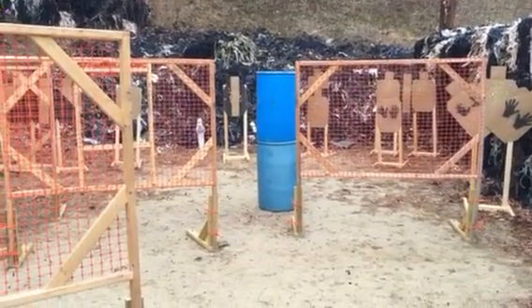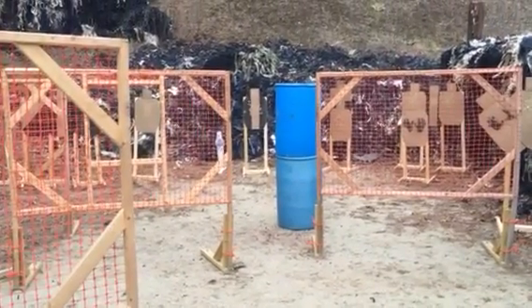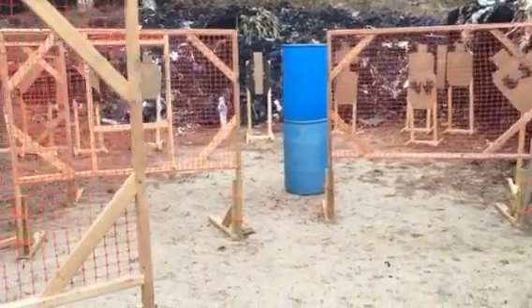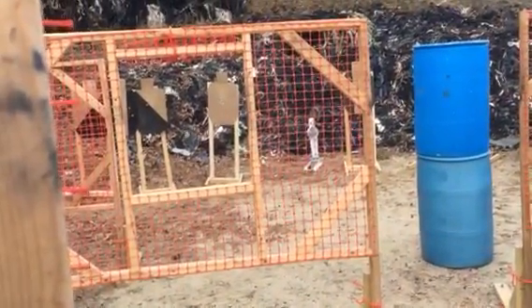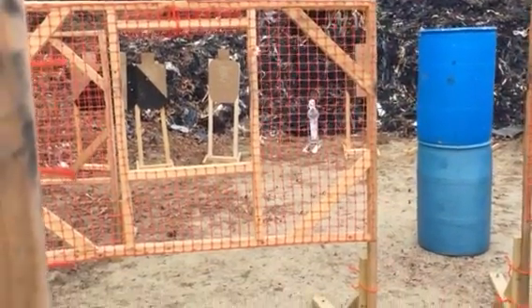Okay, here's pit one. Starting at position one, you're going to hit the tuxedo target. On the signal, you're going to hit the tuxedo target with two. You're going to move to this position, and you're going to hit that target — the one without any colors on it — you're going to hit that through the window.